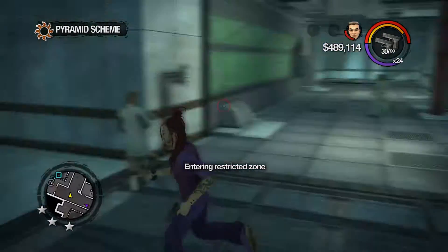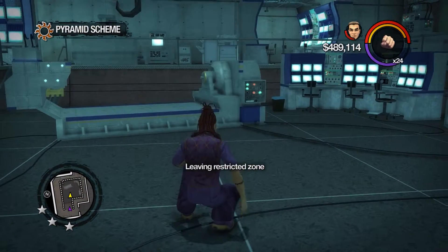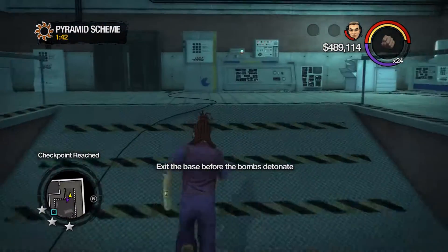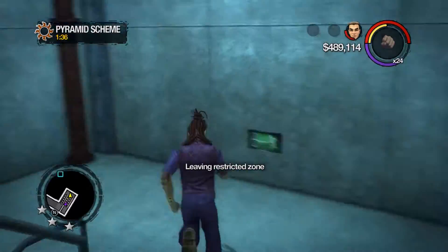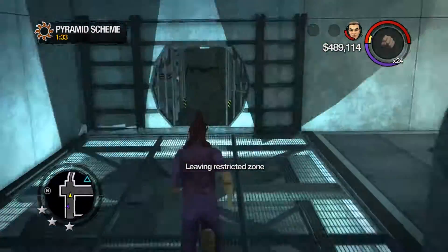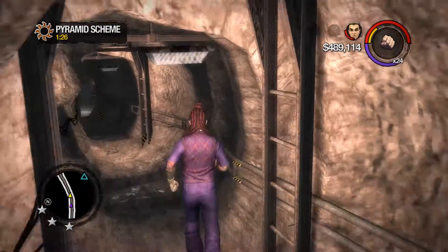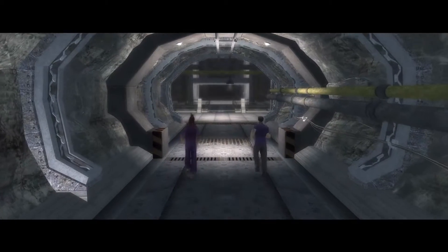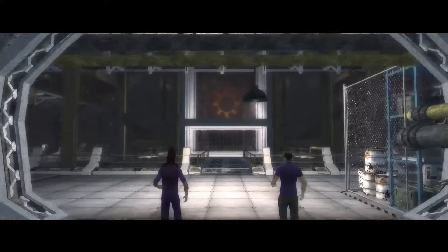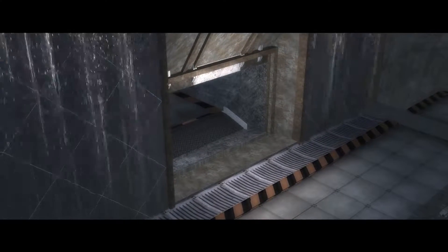Plant the next bomb. I'd have thought all of this was restricted. Exit the base before the bombs detonate. Right, that means going down stairs, into that mysterious tunnel we found. We've got a minute and a half to get out of here. I don't actually know if this will help us. Are we out? Yes, I think so. Why am I expecting a boss fight?